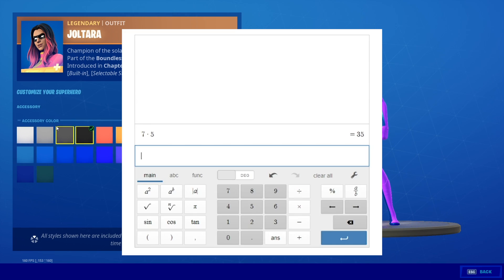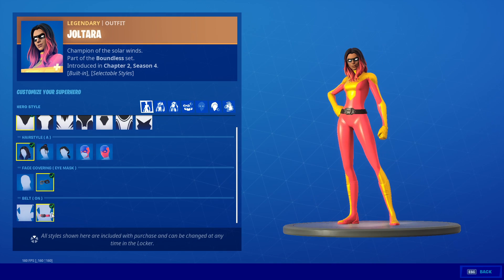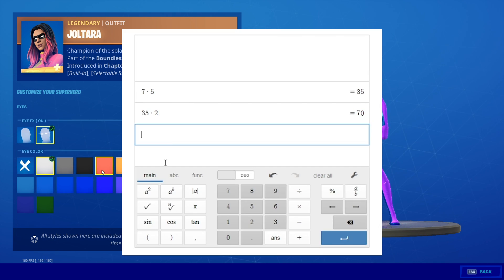Next up, we have our eye mask, and there are two possible options for the eye mask — there's on or off. So we take our 35 and then we multiply it by two. Those are two more possibilities, now we're at 70. Then the last one is the belt on or off. Again, two different styles. So we take 70, we multiply it by two, and that gets us to 140.